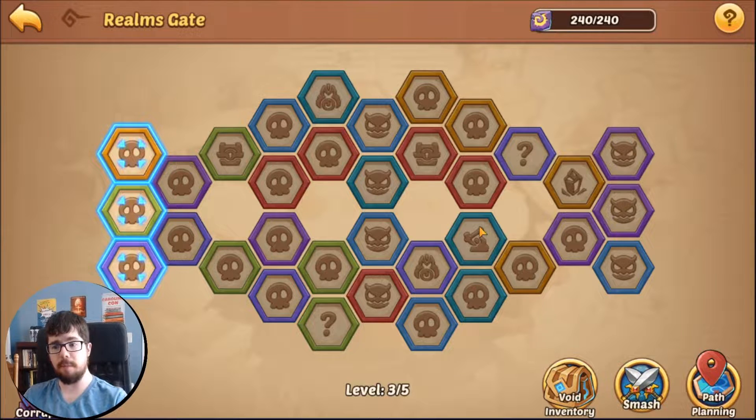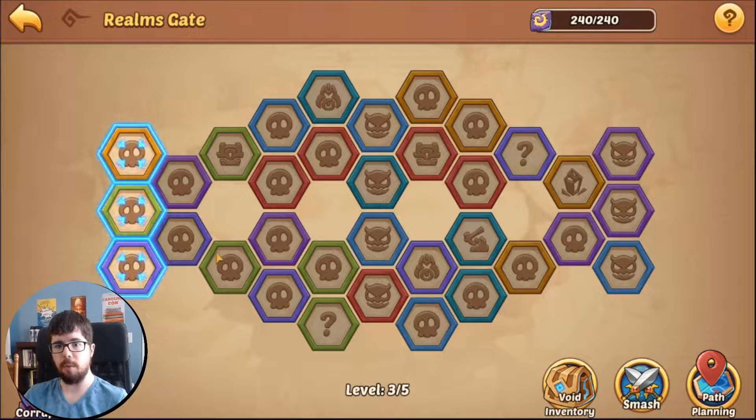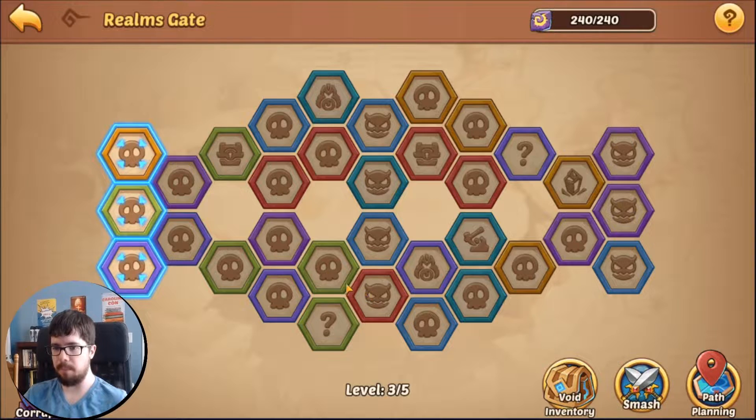The basic skull squares are Void Creatures — you'll find five regular enemy waves, defeat them, and end the wave through the portal. The question mark squares are Void Vaults — there's an RNG chance to get treasure, crystals, enemies, and so on. The wave squares with chests cost 10 Lumino Energy each to open and give a chance at Crystals of Transcendence for your void heroes, but also monster souls, chaos stones, etc. The current strategy recommends avoiding treasure chests for now.